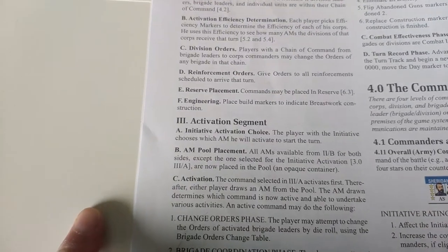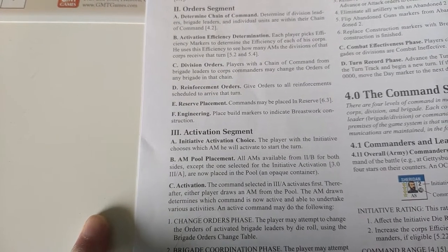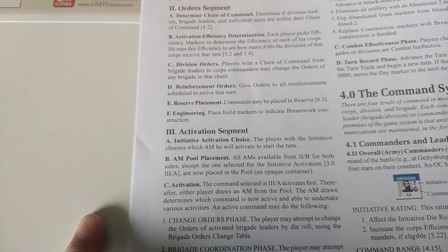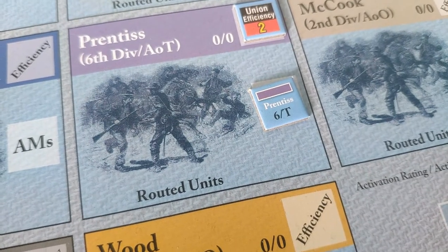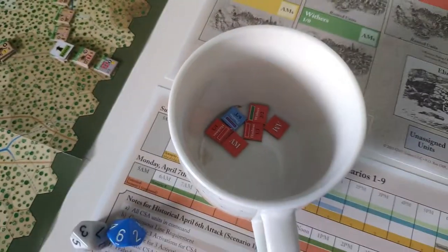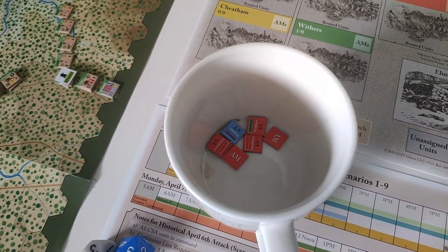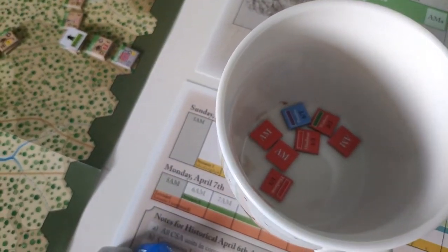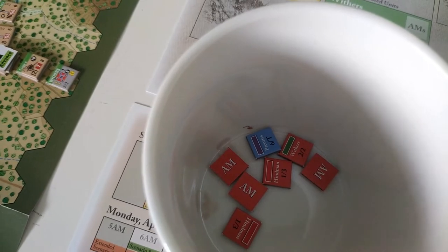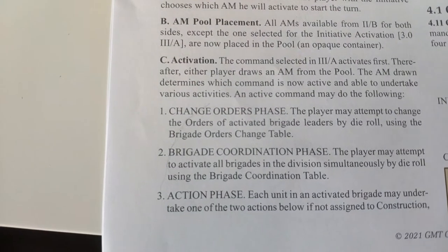So we then go into the Activation segment and the Initiative activation choice. The player with Initiative gets to pick one of his AMs to start with straight away, so I've placed that there already for Pinterest to go first. The rest are in the pot to blindly pick. Each of the Confederates have three AMs stacked there, and then the last remaining one for the Union. And then we get to activation.